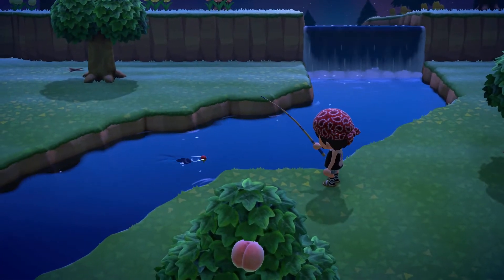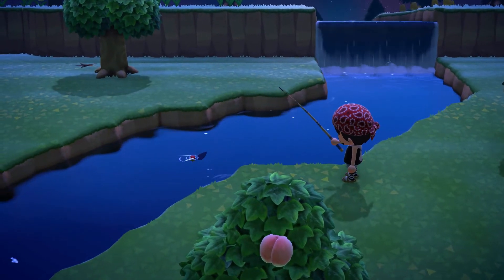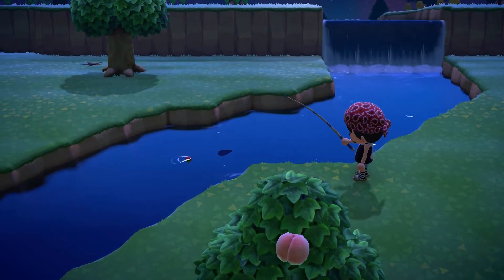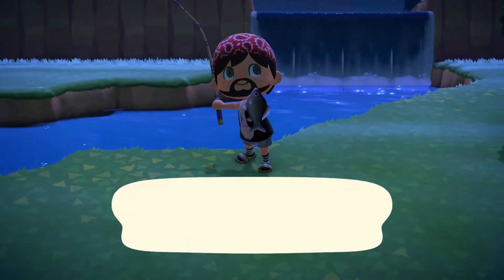Number one: fishing. When fishing, the float can only be approached a maximum of four times by the fish. So if it has done three approaches, it's 100% guaranteed the next time the fish goes for the float it will go underwater, so you can be ready to strike.